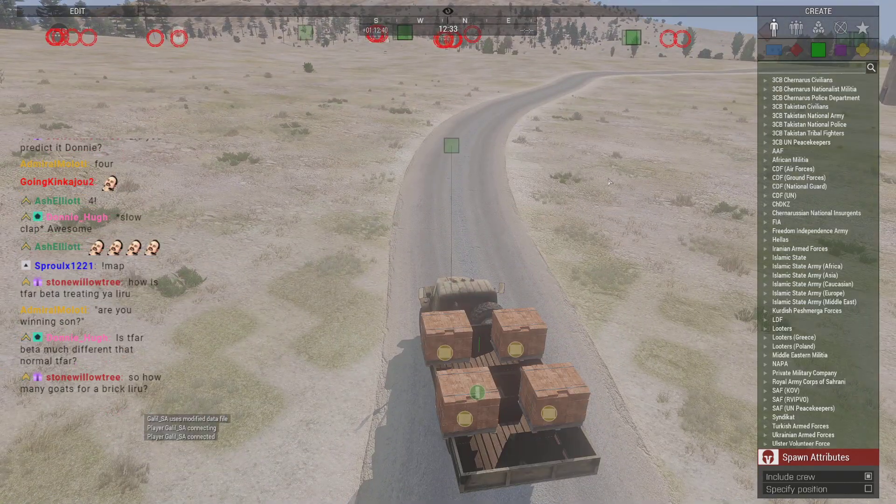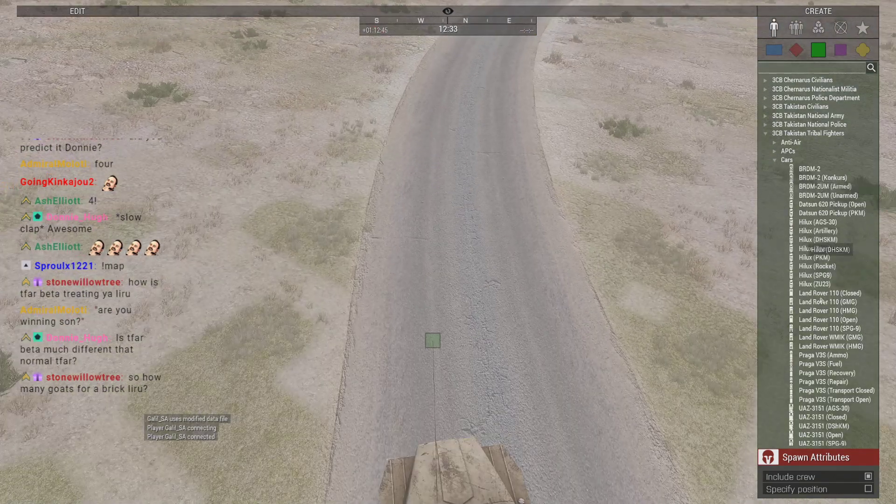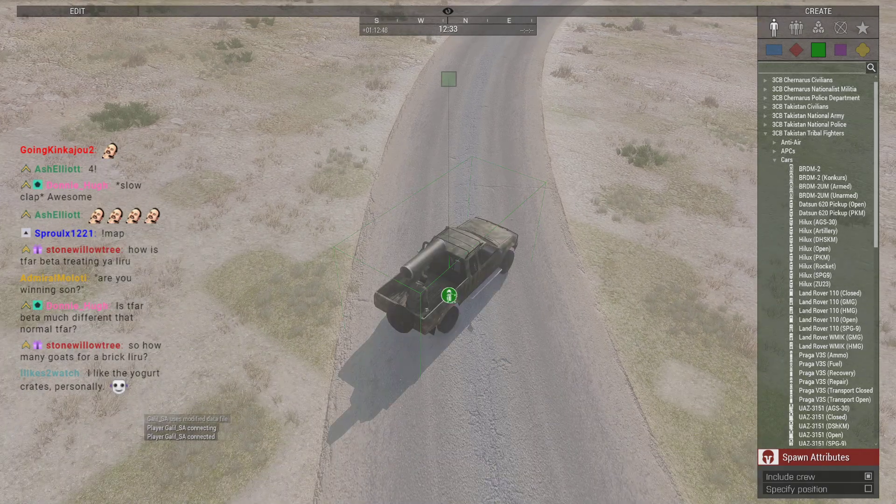I'm gonna start building another convoy. Let's get these attached — I'm preferring to use the bricks because they're nice and visible. I wish you could select all the things you want attached and then do a single enter key — that would be something really nice to have in an update. Maybe if it ever happens, probably won't. I know Achilles won't be getting updated anymore — I'd have to use Zeus, but Zeus is actually pretty nice on its own.